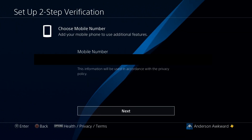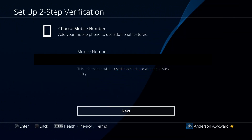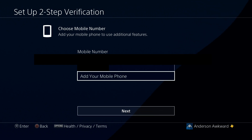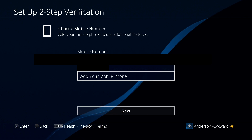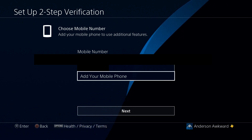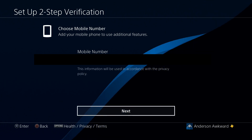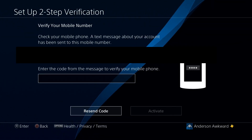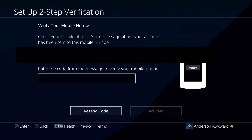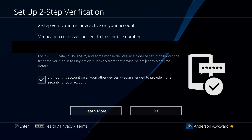I've already inputted my phone number, which you cannot see because it is blanked out. If you have not put in a phone number or want to add one, you will head to the Add Your Mobile Phone Number option — it will appear as a different selection, but if you want to add one, it will appear in this little drop-down menu. Once we've selected our phone number, we will select Next, and it will send us a code to our phone. We get our phone out and it will let us know that two-step verification has been enabled.